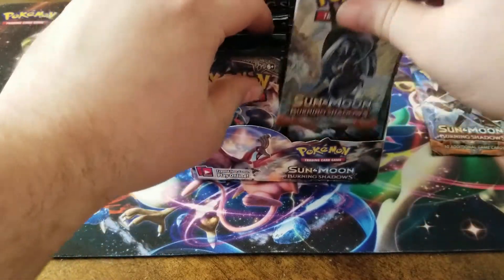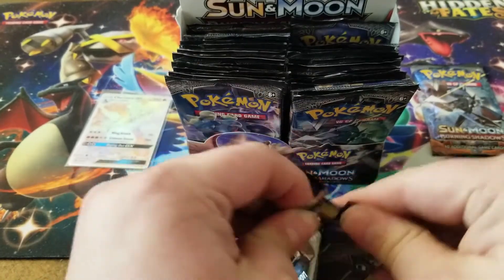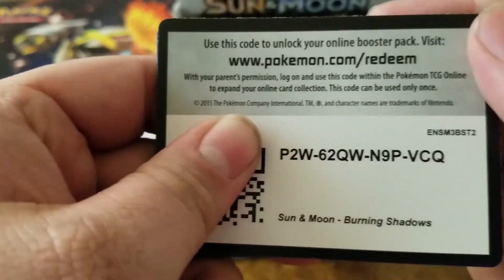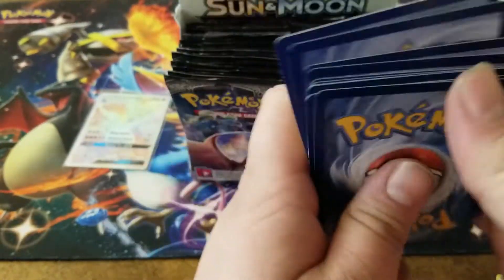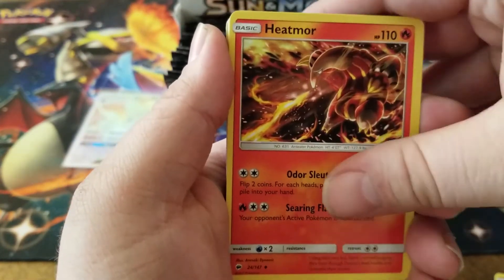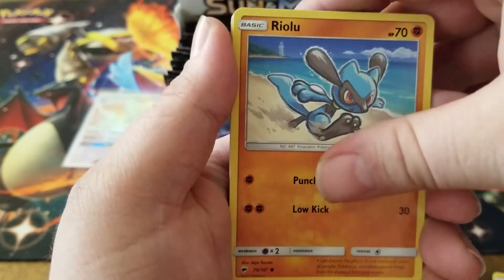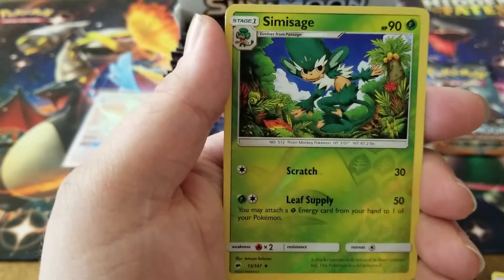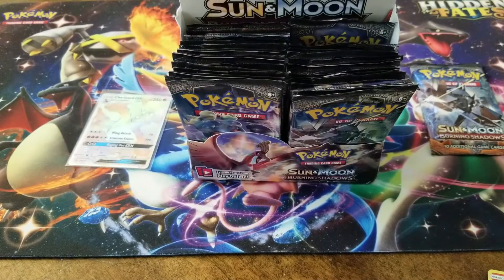Not 'again' - that's actually the first hyper rare Charizard I pulled, but wow, that is so awesome! We have a leaf energy, a Weakness Policy, a Heatmor, a Tormenting Spray, Rhyhorn, Riolu, Cutiefly, Tynamo, Duskull, Pansage reverse holo, and a Butterfree for the rare.